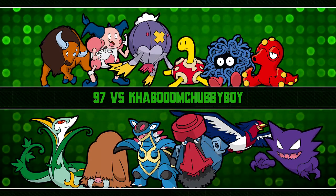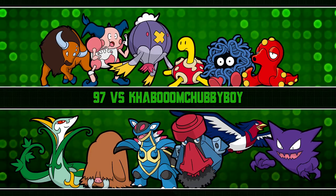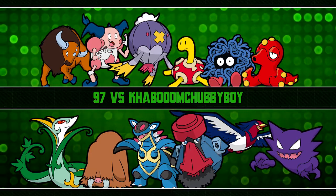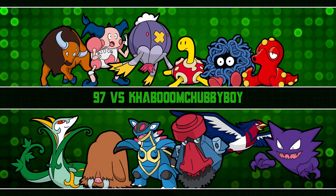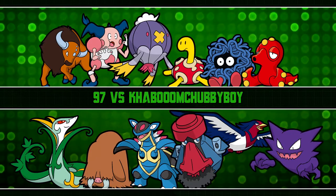First one is Mr. Mime. Item is Light Clay, ability Soundproof, Calm nature. Attacks are Reflect, Light Screen, Psychic, and Mimic — Mimic is just there for fun. I basically made this my specially defensive Pokemon with dual screens and Light Clay.